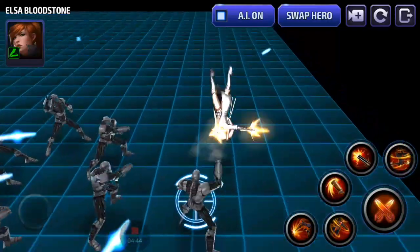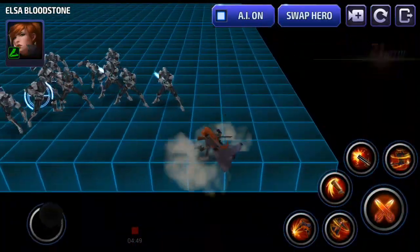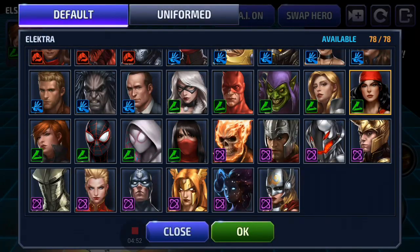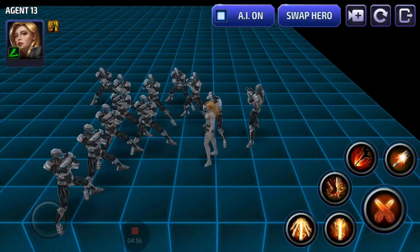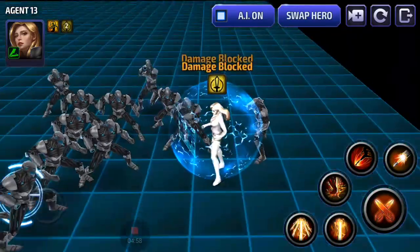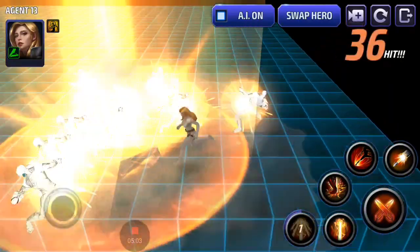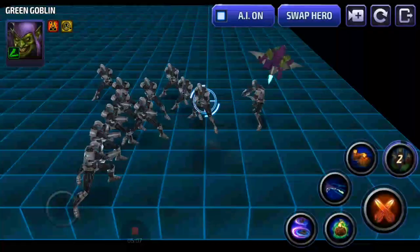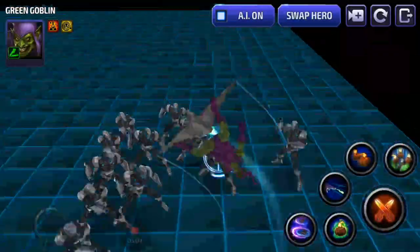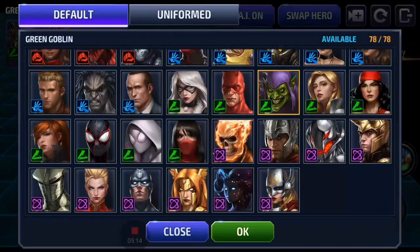Elsa doesn't have any iframes but has a lot of skills where she moves around — no true iframes. Elektra, no iframes. Agent 13 — the bubble shield isn't an iframe, that's an invincibility, but there is a slight iframe on the double backflip where the enemies don't attack her. Green Goblin has an iframe on his third skill, but not really on his sixth skill — almost every time you use it you'll get hit, it's too hard to coordinate.